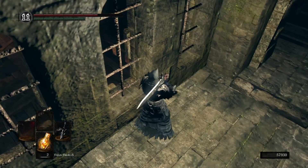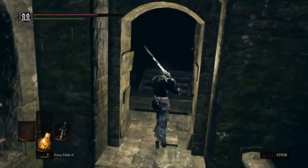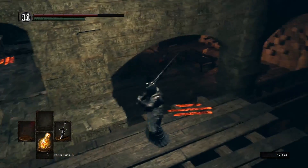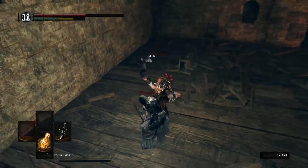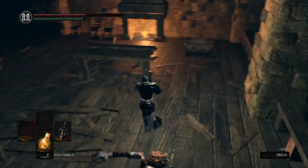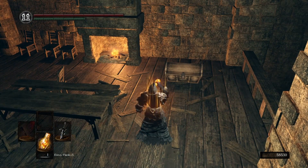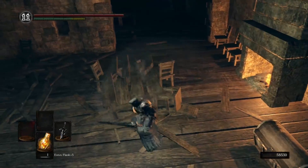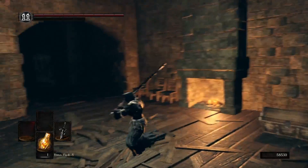I honestly don't see a way you can jump. I don't even know why I'm blocking - it's just cool. That's something I always loved about Dark Souls: blocking with your weapon and using a shield. I always thought that was aesthetically very cool. It's not super viable a lot of the time - you kind of have to make it work.